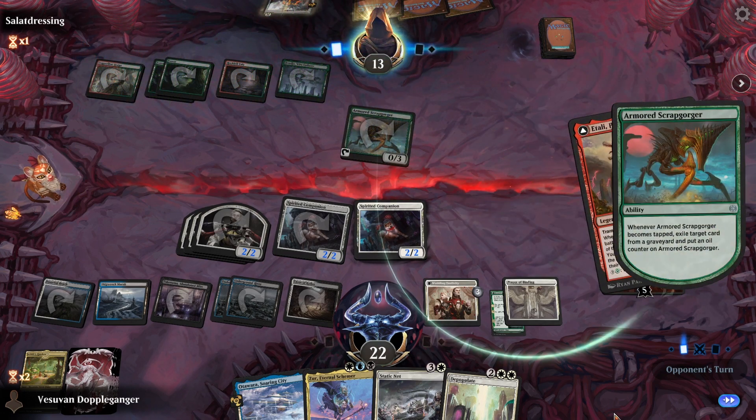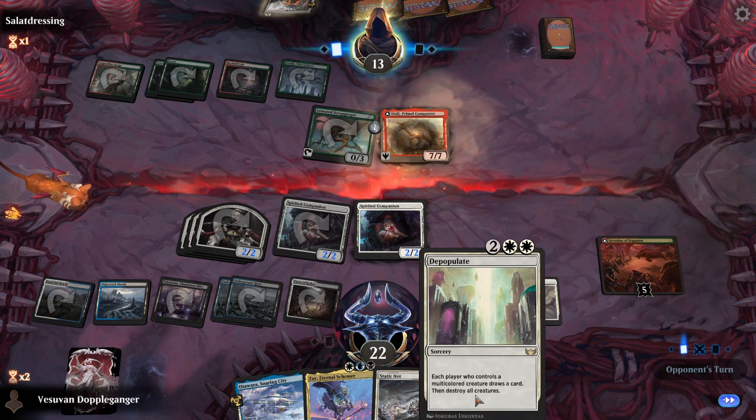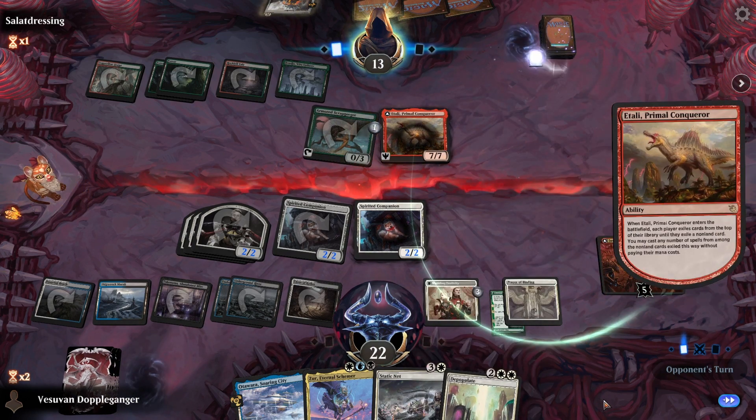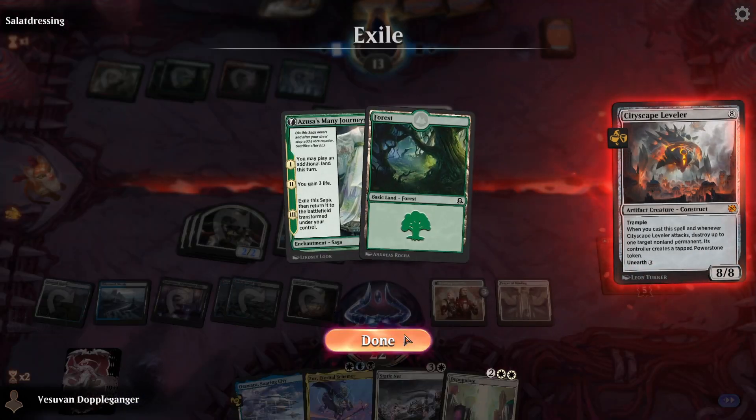Okay, interesting — so it's a Tali deck. So what do they get? Make Disappear and Cityscape Leveler, for sure.